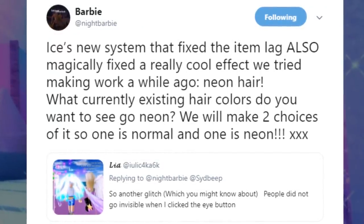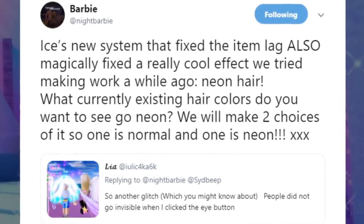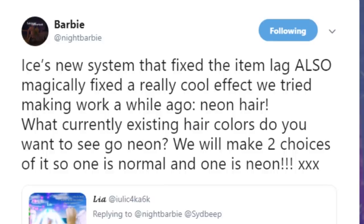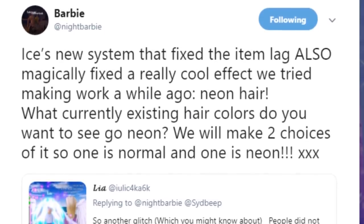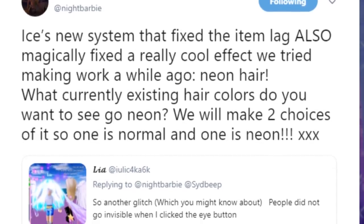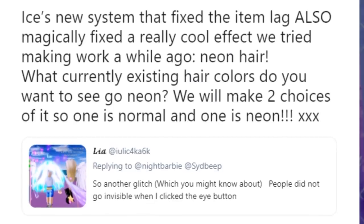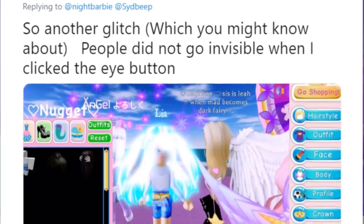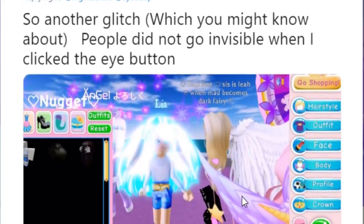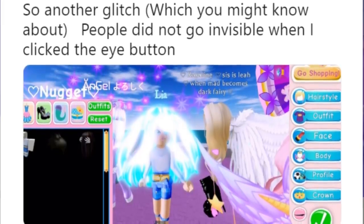This is Cyber from the future popping in to give you some tea. Barbie had actually tweeted about this after I already recorded this video, so past me doesn't know about this yet. Isis's new system that fixed the lag also magically fixed a really cool effect they tried making work a while ago — neon hair! What currently existing hair colors do you want to see go neon? They'll make two choices, so one's normal and one's neon. She did quote-tweet the screenshot of the glowing hair which we're already trying on in this video, so it looks like the glowing hair is here to stay and is intentional.